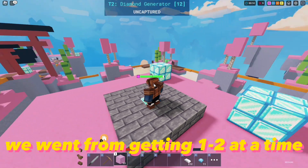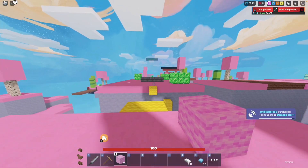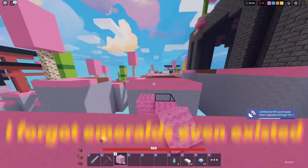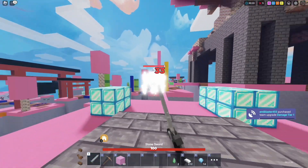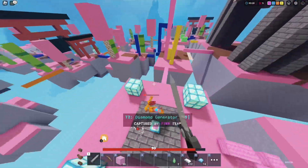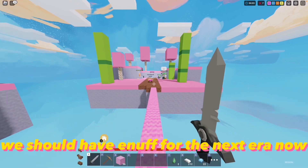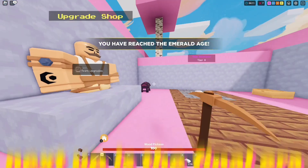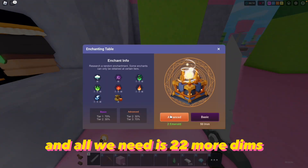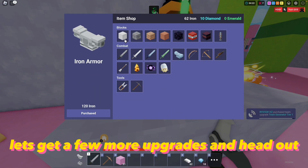The difference in dims is crazy — we went from getting one or two at a time to this many now. I forgot emeralds even existed, but we'll take these. We should have enough for the next era now, maybe even more. About time we got this far. Next up is the final era and all we need is 22 more dims. With how fast we're going, we're chilling. Let's get a few more upgrades and head out.